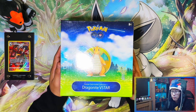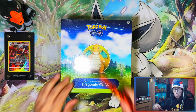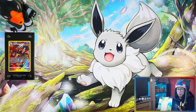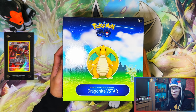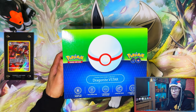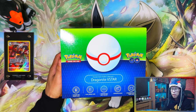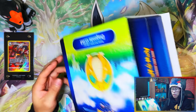Alright guys, the Dragonite V-Star Premier Deck Holder Collection. Let me take off the wrapping so you can see a bit better with the lighting so it doesn't reflect too badly. There's the front. Here's the bottom with the premier ball, one inch foil promo card, one foil promo card, one premier deck holder, nine booster packs and a Pokémon TCG Live gold board side.